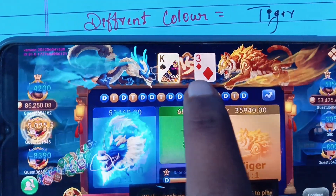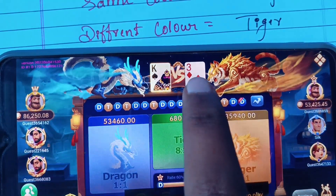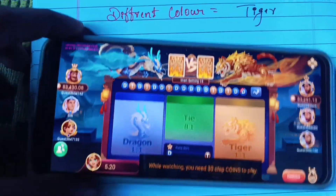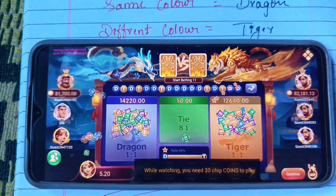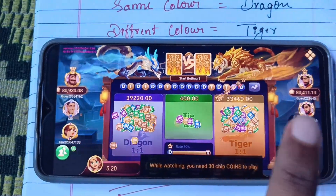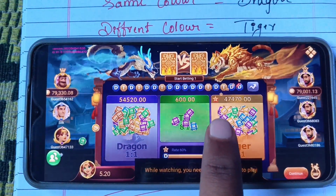Dragon — this color is black, and here is red, so there is a different color. We will start the next prediction and start the tiger side and start the same color. Start the dragon side — the level is compulsory, and then you can find the same. Then go 4 to 4 and maintain. I will add and try to add and come up.